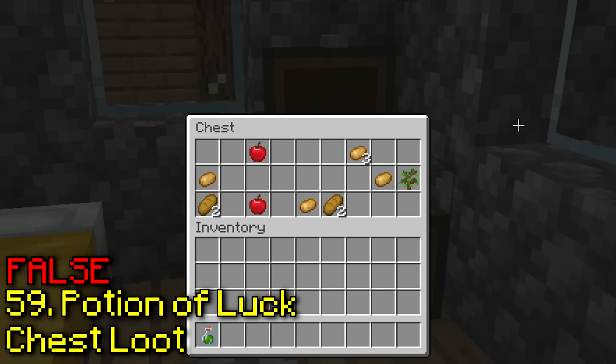You no longer have to spam place paintings. Yeah, all the paintings are now selectable by their variant, so now it's a lot easier to get which one you want. This isn't really a thing in survival though, so you're still stuck spam placing them if that's the case.